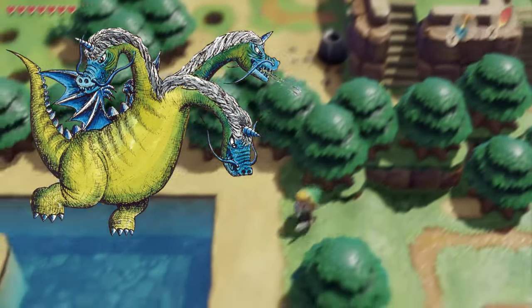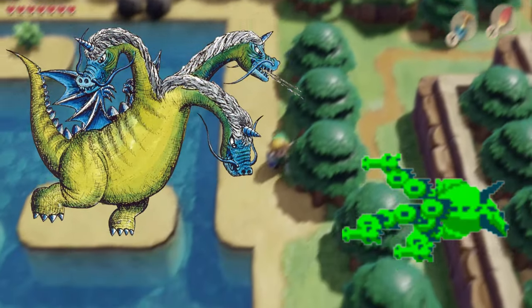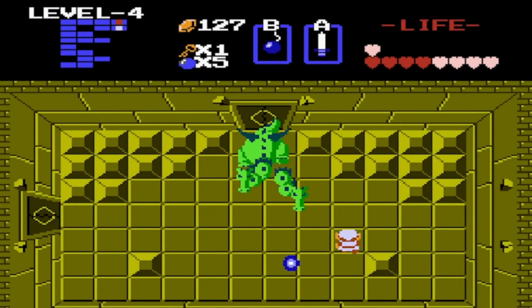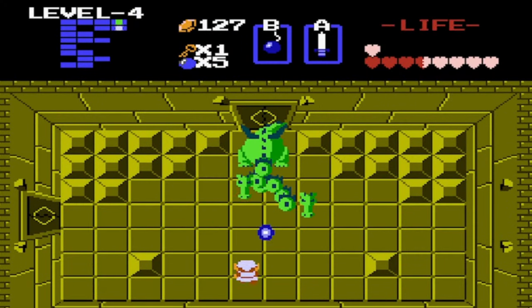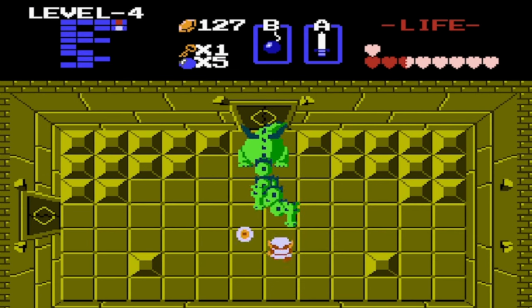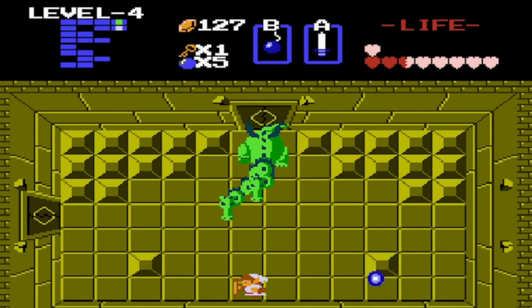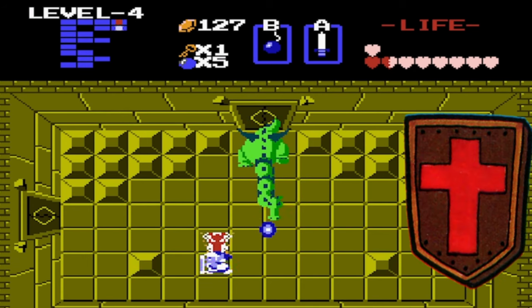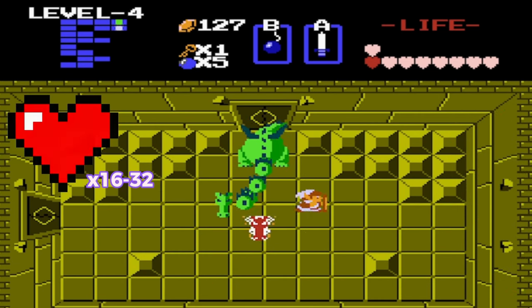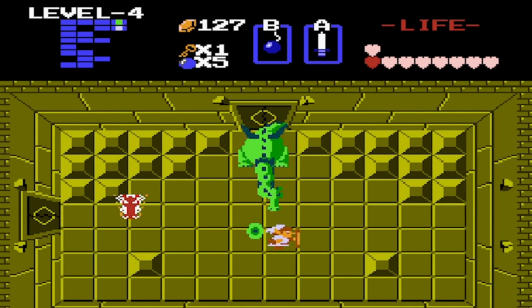These next guys would most likely either scare you or make you dread a level. I'm talking about Gleeoks. These dragons were found as bosses guarding Triforce pieces. They either had two, three, or four heads that had to be removed with a sword to defeat the boss. While you're trying to land hits on the attached heads, the removed heads float around the room spitting fireballs you have to dodge. The Magical Shield does not defend you from their fireballs. They have 8 health per head, so 16 to 32 per Gleeok — making it a pretty serious fight pretty quickly.